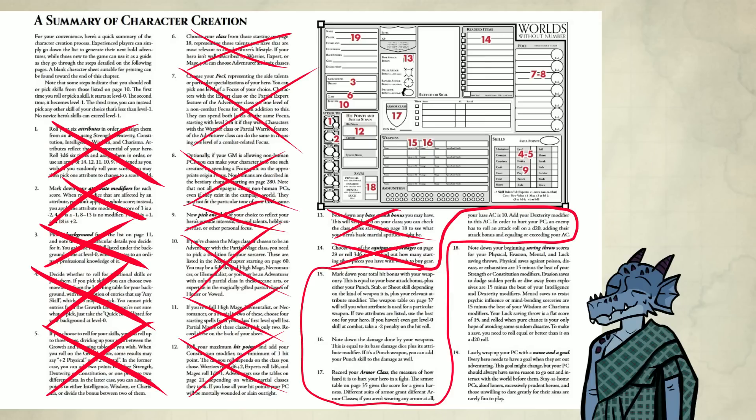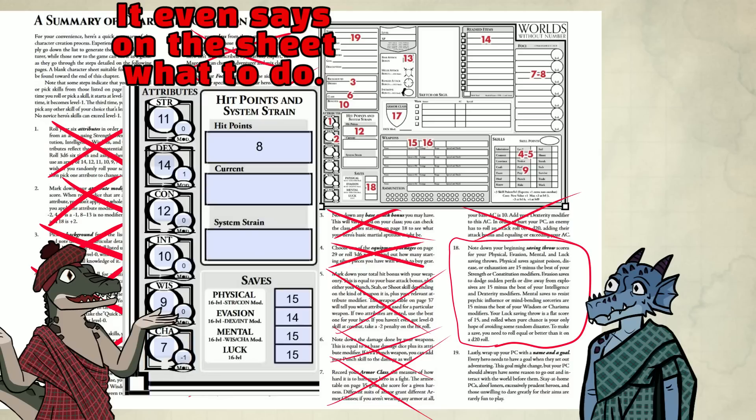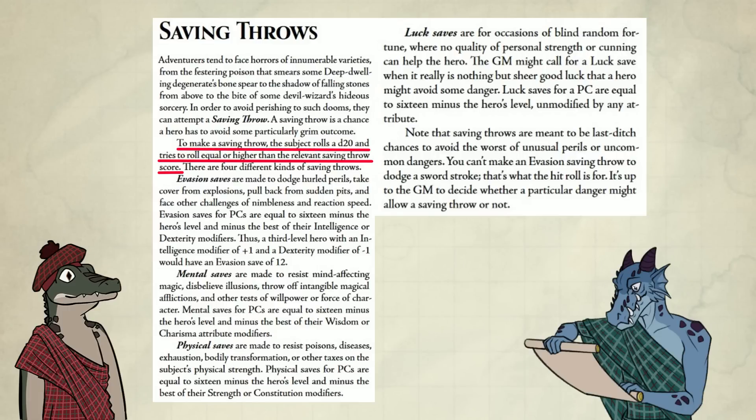Steps 15, 16, and 17 are done. Step 18: note down saving throws. Physical saves against poison, disease, or exhaustion are 15 minus the best of your Strength or Constitution modifiers. Evasion saves to dodge sudden perils or dive away from explosions are 15 minus the best of your Intelligence or Dexterity modifiers. Mental saves to resist psychic influence or mind-bending sorceries are 15 minus the best of your Wisdom or Charisma modifiers. Your luck save is a flat score of 15, rolled against when only blind luck can save you. To make a saving throw, the subject rolls a d20 and tries to roll equal to or higher than the relevant saving throw score.